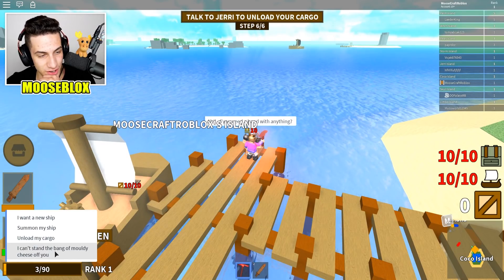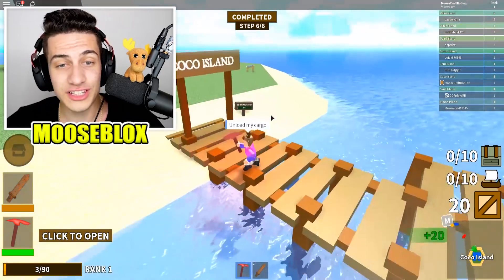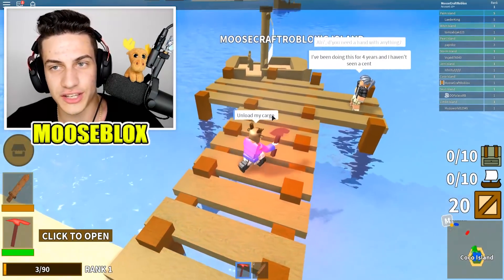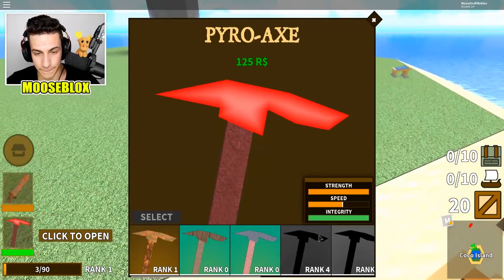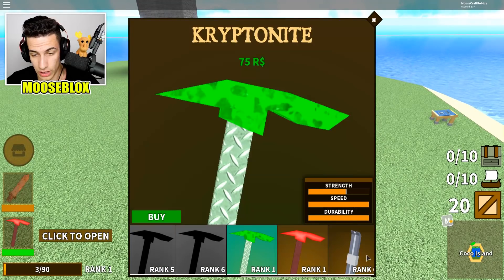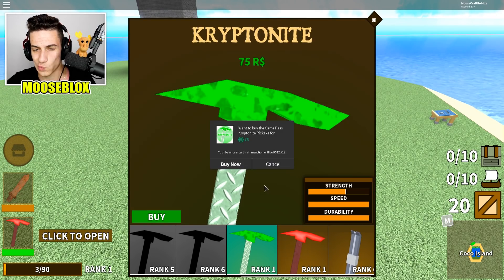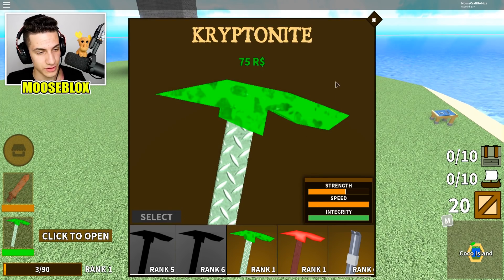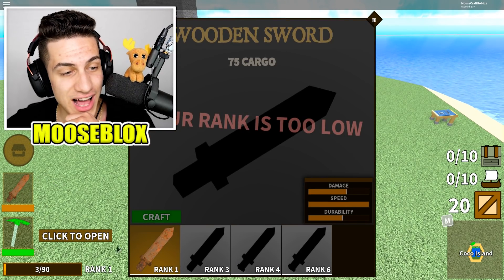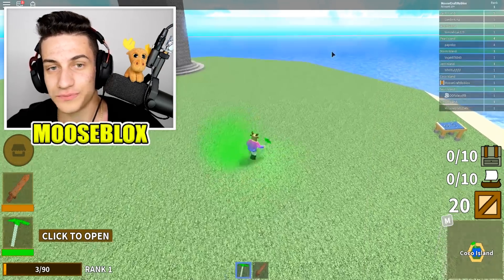Unloading my cargo — now I have 20 crates. The pickaxe I had has the highest strength but not the highest speed, so I'll go with the speed one. It actually looks pretty similar to a sword. You can unlock swords over time and craft them — I like it, it's pretty dope.